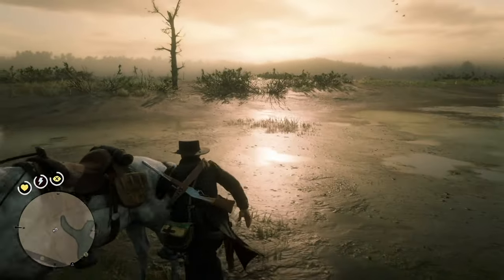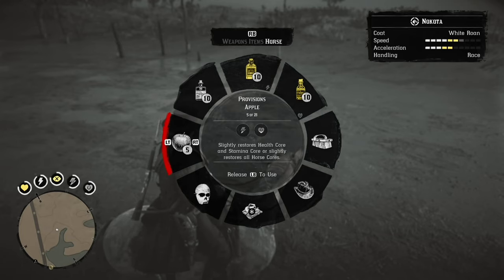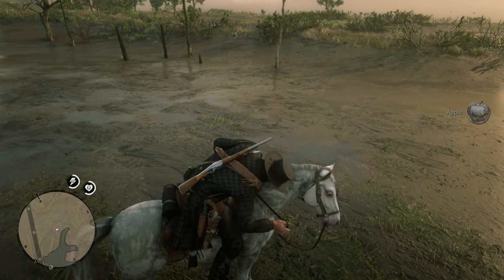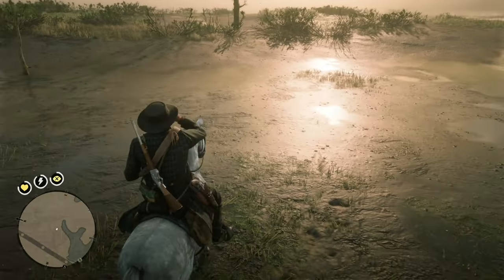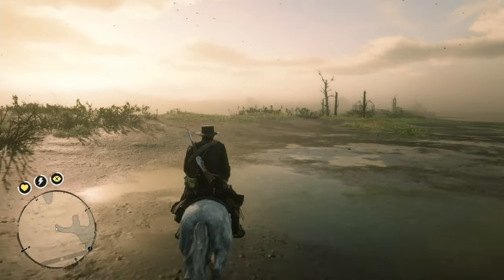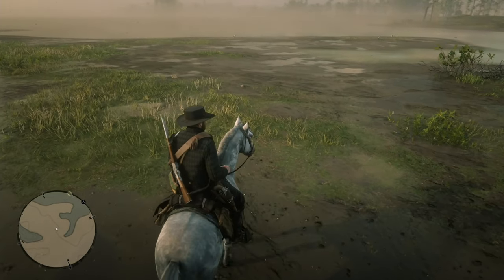Time to mount up and do some gator hunting. On Copperhead Landing there are smaller gators you can focus in on and take down in one shot, rather than trying with multiple shots. I'm going to take a look and I do see potentially some gators.